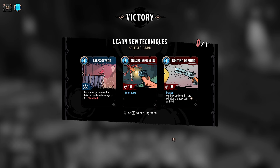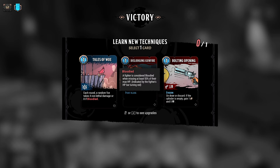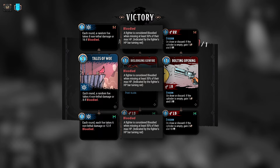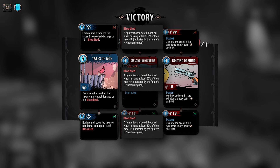Tales of Woe: each round, a random foe takes four non-lethal damage, or eight if bloodied. I'm already doing that with some antiquorums, so that would kind of add into that. Dislodging Gunfire — shoot somebody back from me, that's what Point Blank means. Bolting Opening: it's evasion, so I move back when I shoot. On draw or discard, if the cylinder's emptied, gain one ammo and five block. Not bad. This kind of plays into things I'm already doing. I can't get it upgraded to be free. So I can go six to twelve or eight to sixteen. Each foe takes six or twelve if bloodied. Yeah, I don't think I've ever seen Tales of Woe before — that's pretty good actually. I'm going to go ahead and take it.